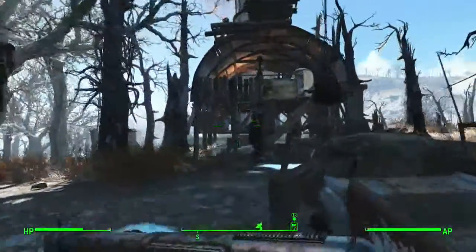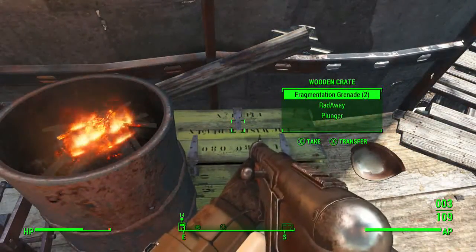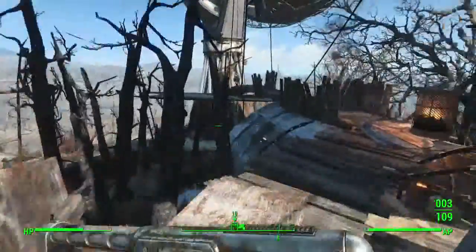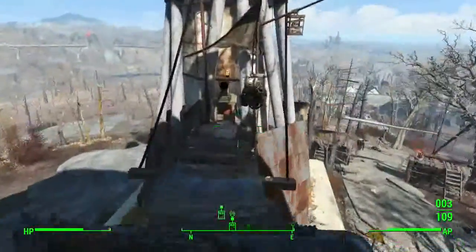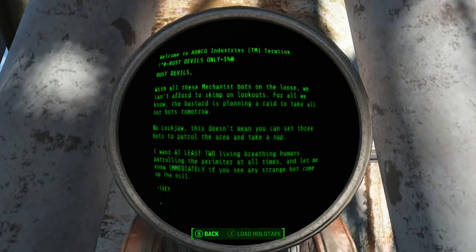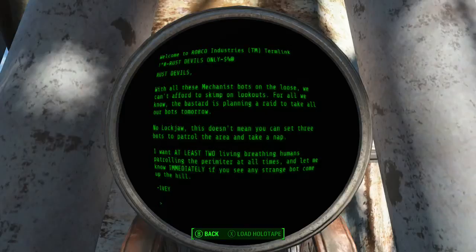Oh, we need a terminal to get in here. Where's the terminal at? Is there like another way in here? Oh, Rust Devil Entry Terminal! This is a cool-looking terminal. With all these Mechanist robots on the loose, we can't afford to skip on lookouts. The dude is planning to take all our bots tomorrow. That means you can set three bots to patrol the area and take a nap? I want at least two living breathing humans to patrol the perimeter at all times.